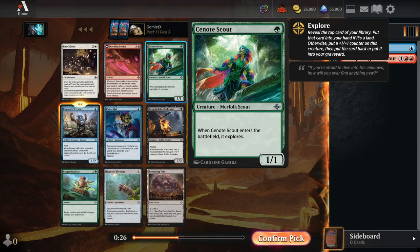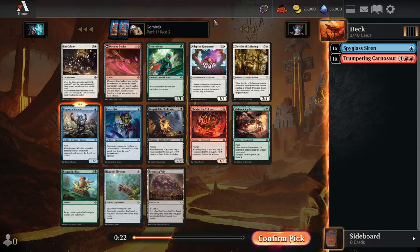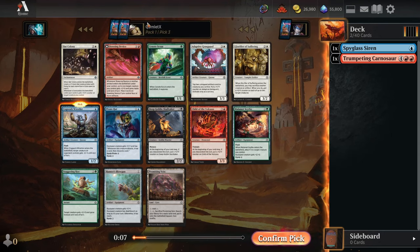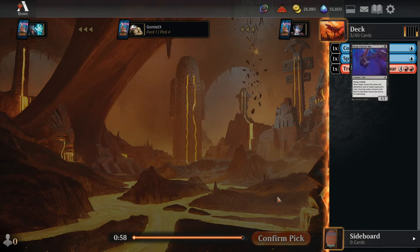Other reasonable options include the Cenote Scout as probably just one of the best individual cards in the pack regardless of color — great value for 1 mana, similar to our Siren. There's not much outside of that, though we could potentially take the Dowsing Device. If you get a really artifact-heavy deck, this can get a bunch of extra haste damage in, then flip into a land that keeps getting additional damage. It's kind of fun; I wouldn't recommend taking it super highly, but the rest of this pack is weak enough that it's in the running.